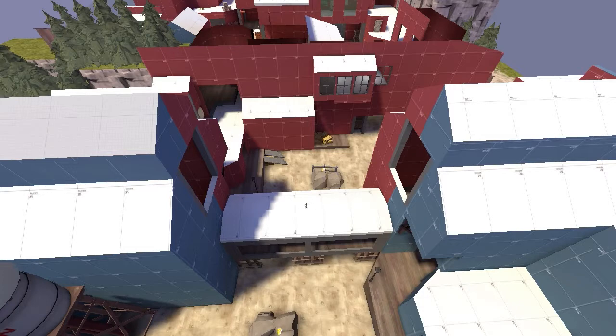Hopefully I fixed the overtime problem - the issue in a6 was that if it got down to overtime it didn't actually end the game, so the match would just go on forever until somebody scored again. I've looked into it and done some things to try to fix that. I don't know if it's actually fixed, but I really hope it is - we'll find out through testing.